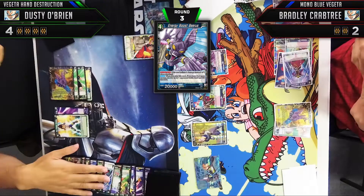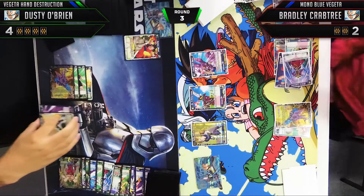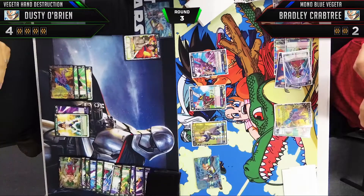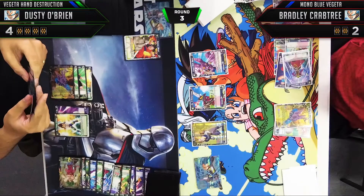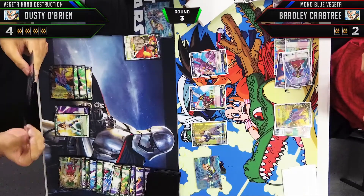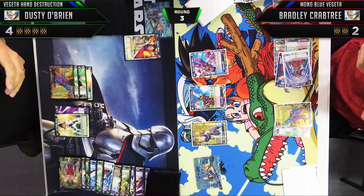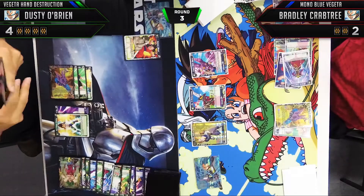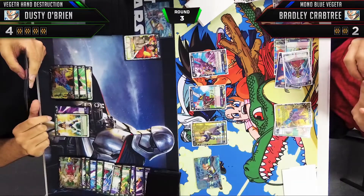Bradley plays out Beerus and since he has five more energy, he chooses to kill our Broly. This is why it was such a bad play for me not to have attacked the Vegeta earlier — if we lose the Broly we've only killed one card total. If we'd pressured Vegeta last turn, he'd actually be in a weird spot this turn and might not have been able to use his ability and pressure us so hard. Against Mono Blue Vegeta, you really want to pressure their life total so they can't take advantage of that 10,000 buff from their leader skill.